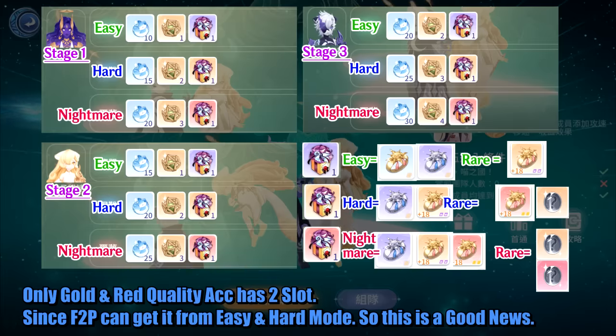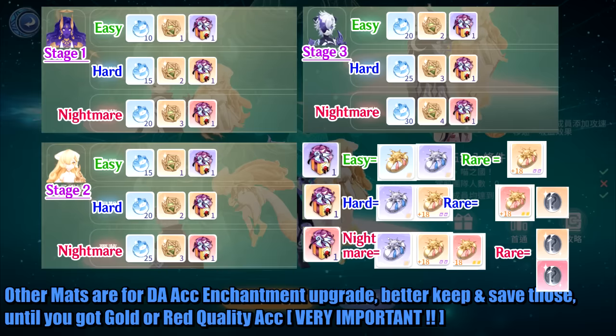Only Gold and Red quality accessories have 2 slots. Since free-to-play players are able to get them from easy and hard mode, this is good news. Other mats are for Divine Armament Accessory Enchantment upgrade — better keep and save those until you get a Gold or Red quality accessory. Very important.